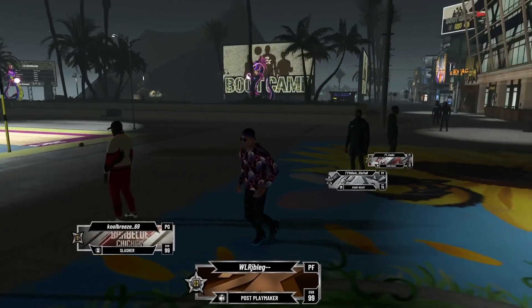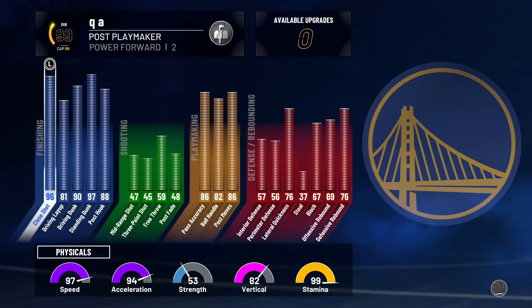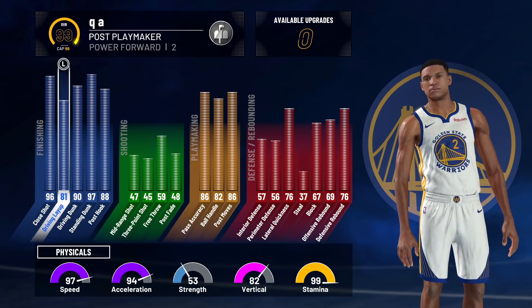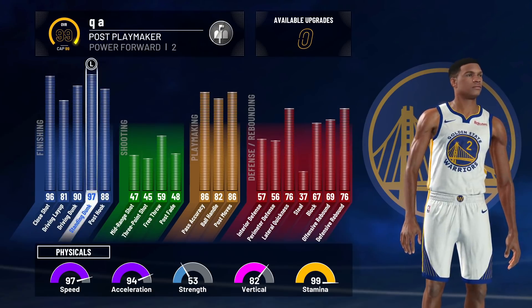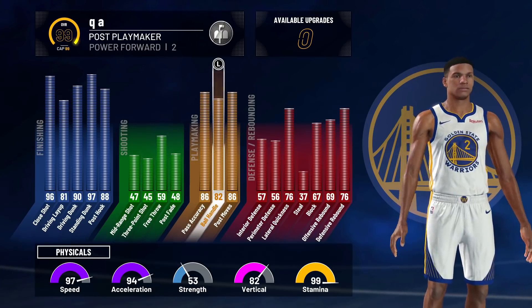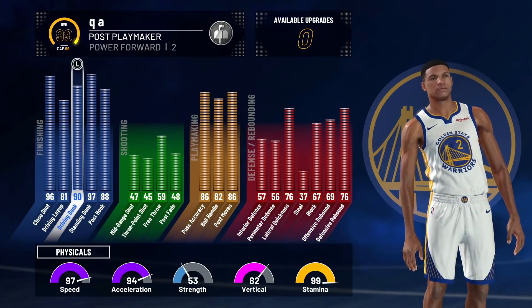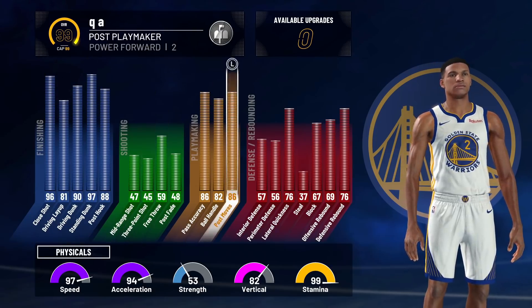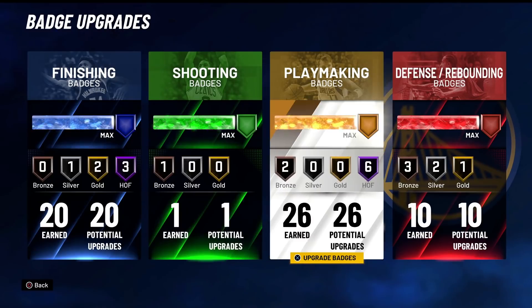This build is a pure post scorer — you read the title correctly — a pure post scorer with pro dribble moves. As you can see, it's a 99 overall post playmaker, a power forward with post scoring takeover. Everything pretty much offensively when it comes to slashing is maxed out. Maybe a little bit off the driving layup and post — we don't have anything for shooting, which is okay because we have amazing ball handle and great post moves. We're at 21, 26, and 10.